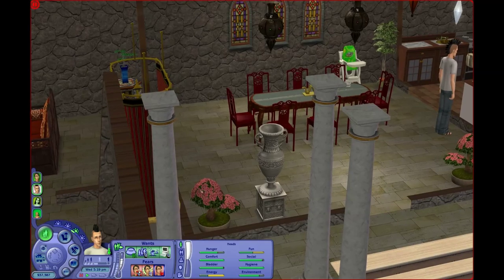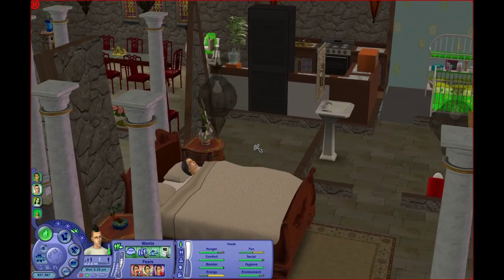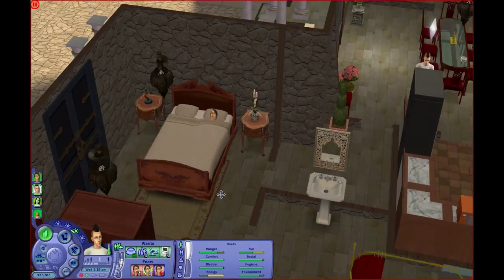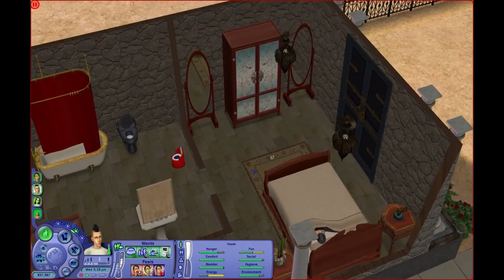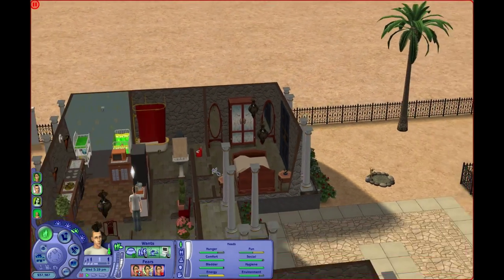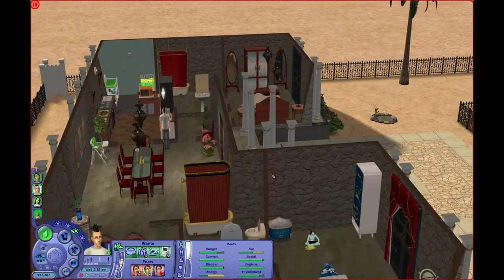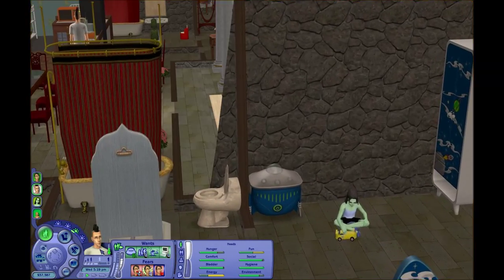I added a plant in their hallway, another end table with some plants in their room, and I changed the design of their dresser and gave them two mirrors. The dresser is already Asian-inspired. And I threw in this fountain over here, which you can add soap to, which is kind of cool.